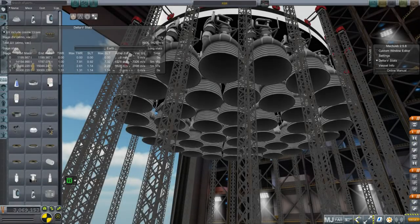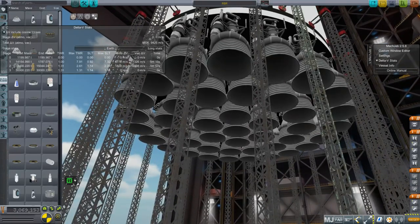Hello everyone and welcome to a really big rocket and Realism Overhaul sandbox in Kerbal Space Program 1.1.3. In my previous video I had posted a 1-tonne orbital rocket — not capable of launching 1 tonne but actually weighing 1 tonne on the pad. In this video I'm going in the opposite direction with a 30,000-tonne on the pad rocket capable of lifting 1,200 tons to orbit.